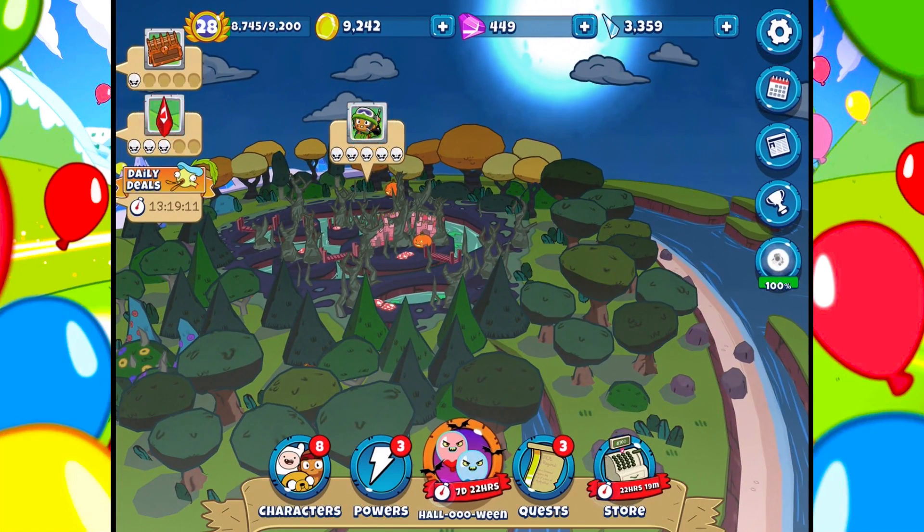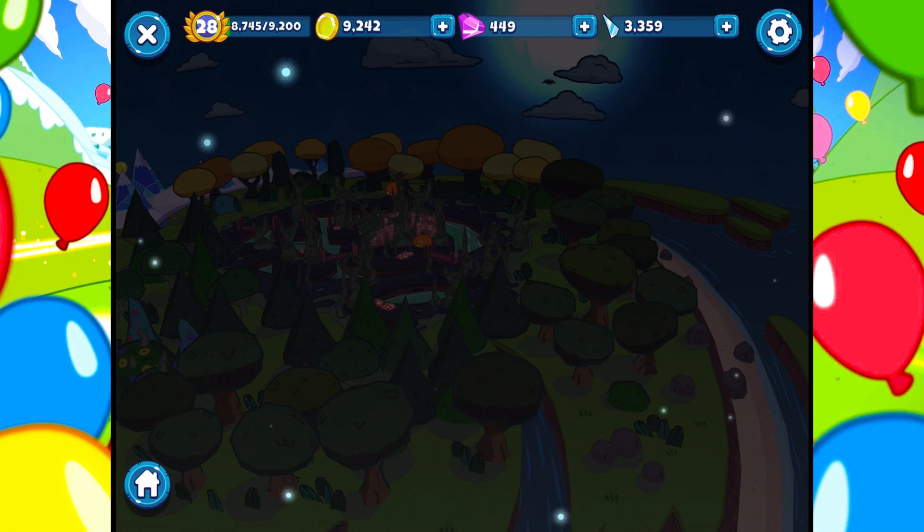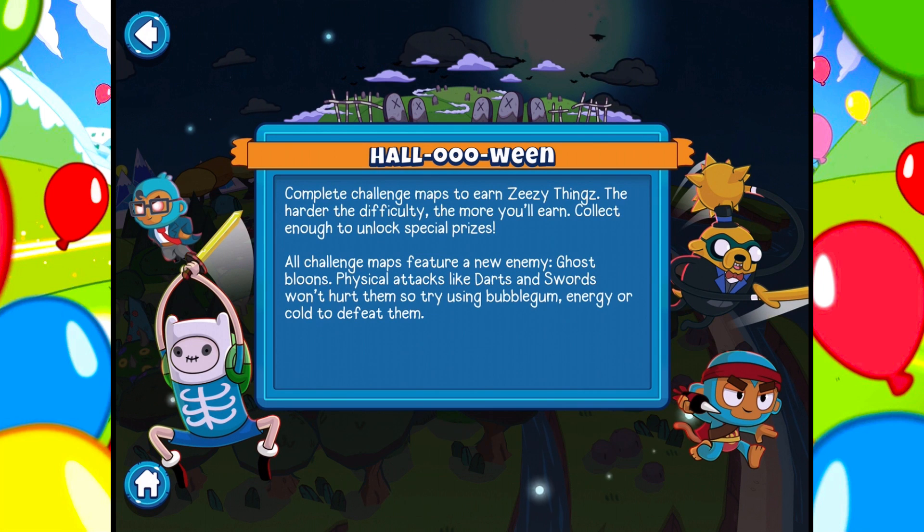It's super exciting. Let's click it in the middle here. Halloween. Collect ZZ things for prizes. You've got to do these events — collect ZZ things and then you can cash them in for prizes. Complete challenge maps to earn ZZ things. The harder the difficulty, the more you'll earn. Collect enough to unlock special prizes. All challenge maps feature a new enemy: Ghost Bloons. Physical attacks like darts and swords won't hurt them, so try using Bubblegum energy or coal to defeat them. That's going to be really challenging, but I think maybe we can do it.